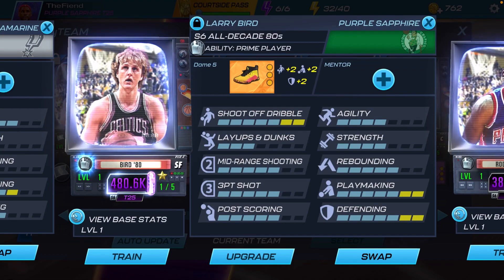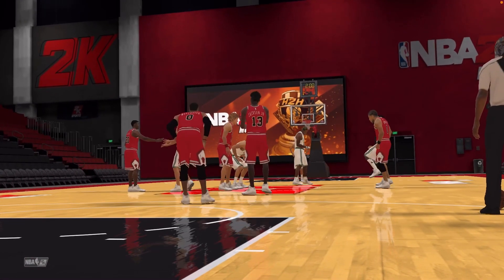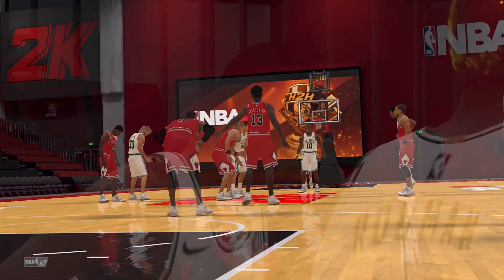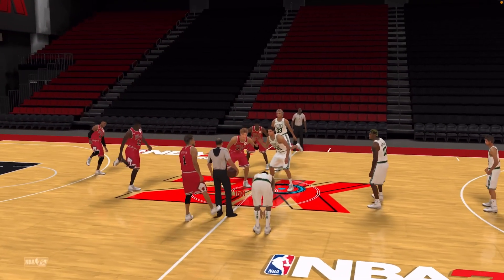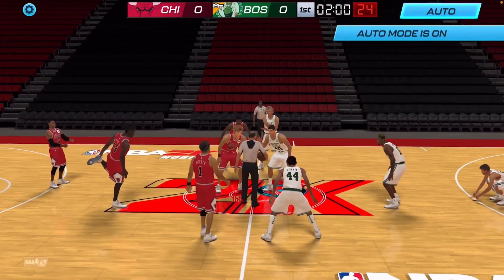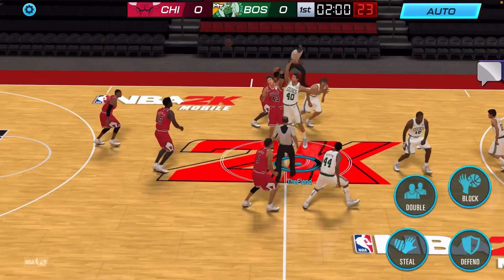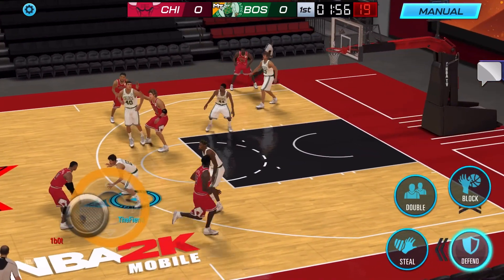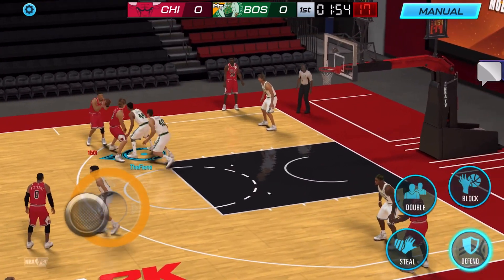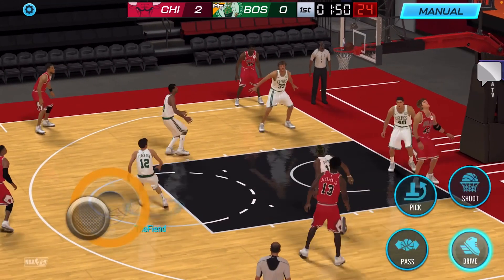I'm not even going to hesitate any longer y'all — we're going to go ahead and head to a head-to-head match. Let's go. Here we are in our match. There goes the Iceman. I think that's Jack Sigma — he has that center build. I've never faced Jack Sigma in this game before. He's about to get that.